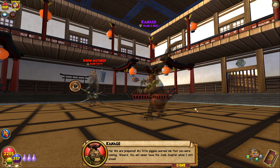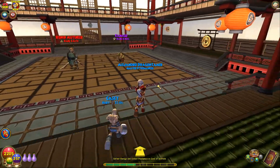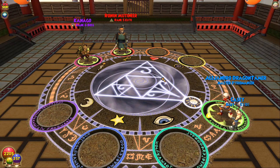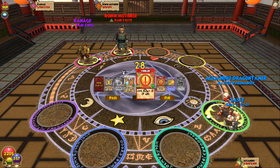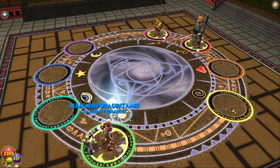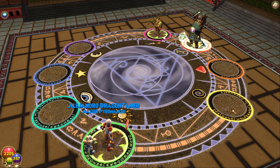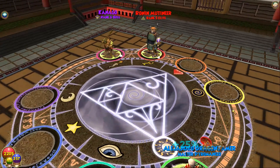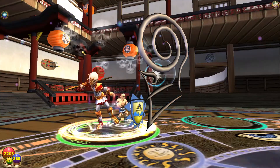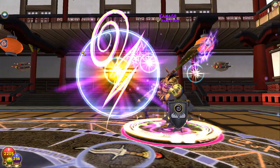We are prepared — my little piggies warned me that you are coming, wizard. You will never have the Jade Scepter while I still stand! Well, I guess I will make you not stand. I really need to get rid of this Cyclops pet and replace it with something more fiery. Let's Feint it up — probably gonna get some pretty nice damage done to me here, but that's fine.